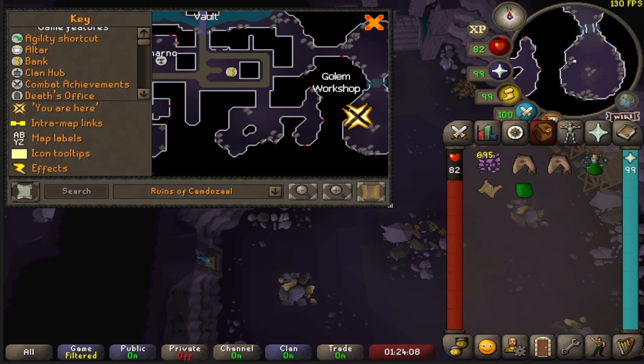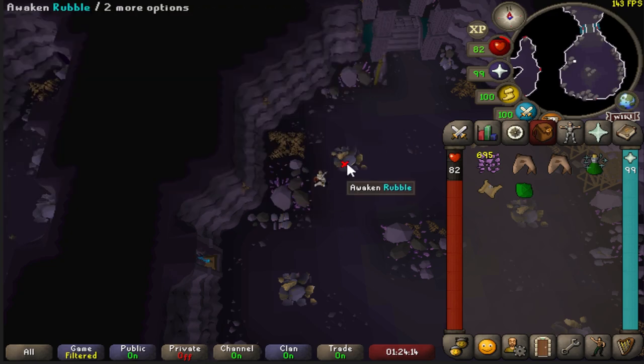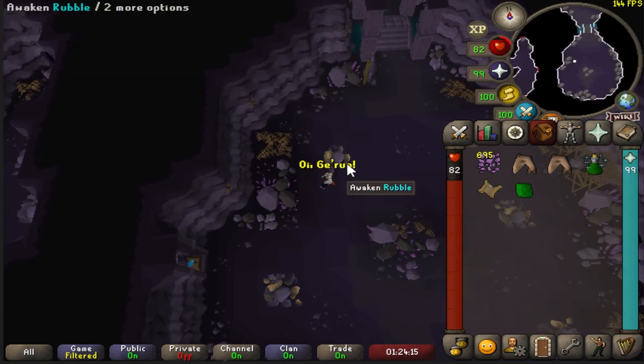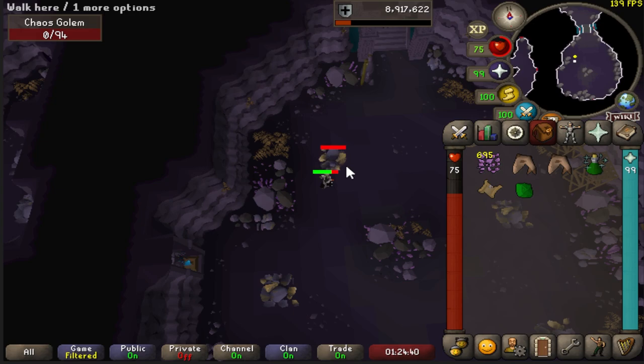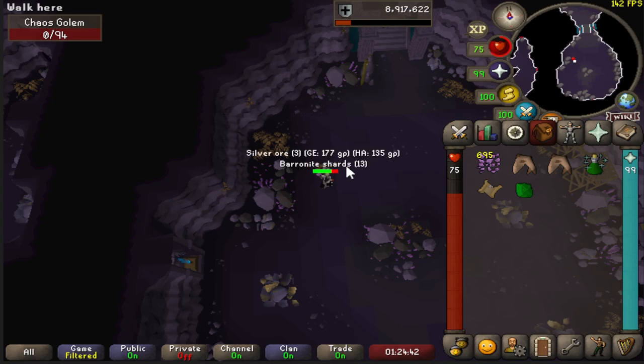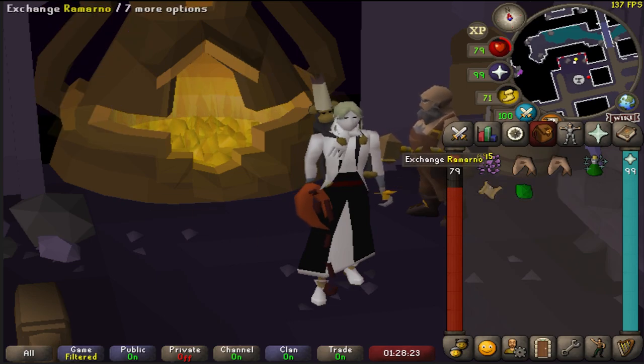The final piece of the mace you need is the baronite guard. To get that, come over to the golem workshop to the far east, go ahead and awaken some rubble and start killing them. I'd highly recommend killing the chaos golem as that will give you the part in the fastest amount of time. Once you have the baronite guard, head, and handle, and 1,500 baronite shards, you can trade all that to Romarno and he will give you the baronite mace as well as the final collection log slot for the ruins of Camdoza.